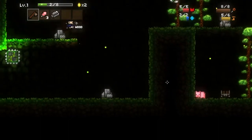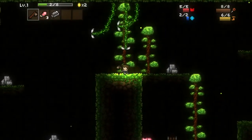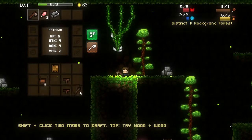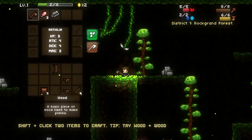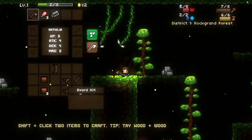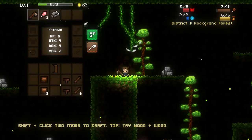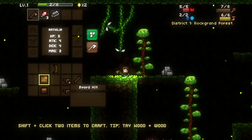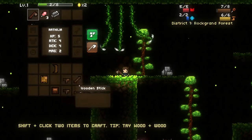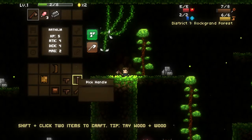There's a double jump. Okay, that was close. Wood please. How do I do this? And then I have to do this. What do I have to do to make these? There's an axe handle. Pick handle.